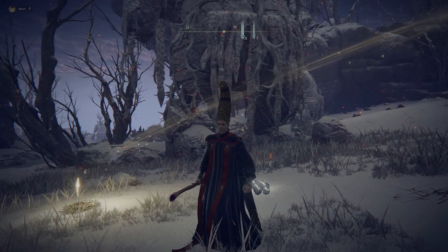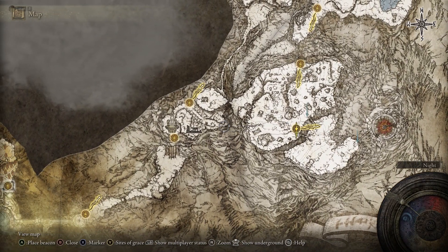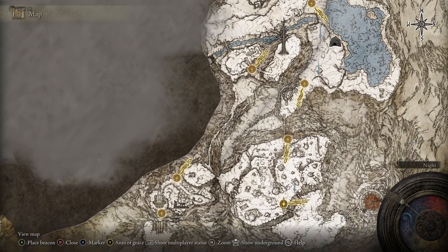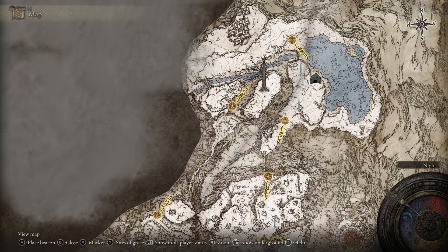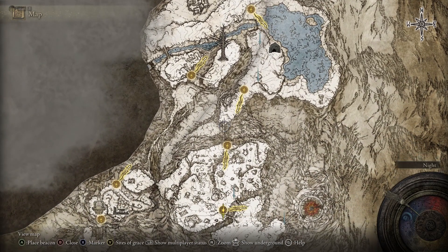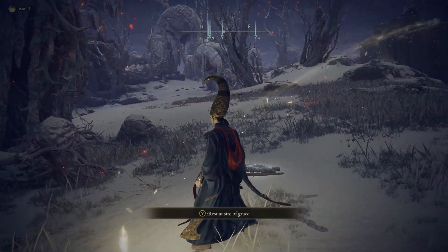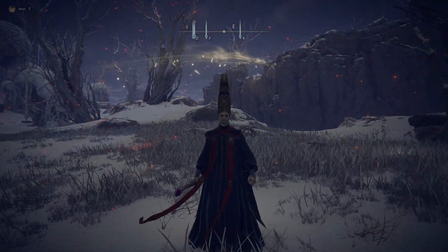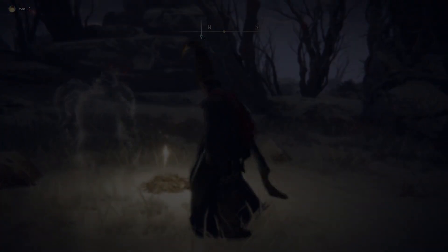We're going to take a quick look at the Mountaintop of the Giants. Right here is the Grand Lift of Rold — you're going to go up. It's just a storyline path: go past this crossway, go up, go along this river here, go down, there's another crossway, and then it's at the Foot of the Forge right here, which is basically right before the Fire Giant boss — he's actually right in front of me there, which again is a storyline boss.